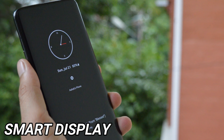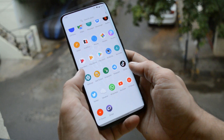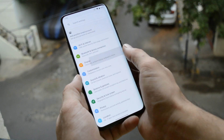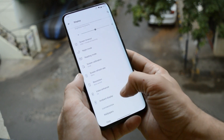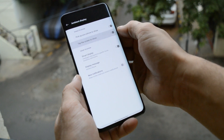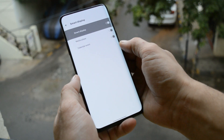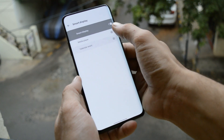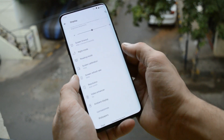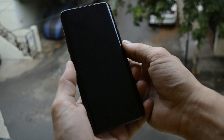Last but not least, another feature they have added is Smart Display. OnePlus still lacks always-on display, but instead they have a new feature under Ambient Display called Smart Display. This allows you to show things like music, weather, and calendar events at the bottom of the Ambient Display, if Oxygen OS considers them important enough to show. Sadly, they have still not added always-on display, but let's see if it comes in the final build of Android Q.